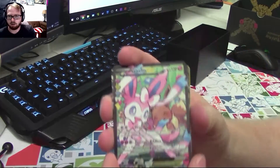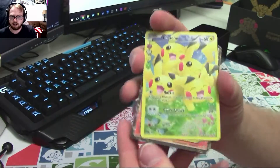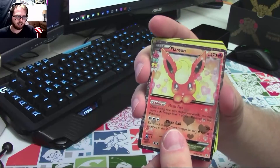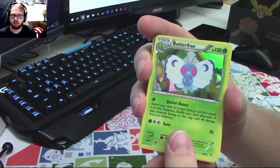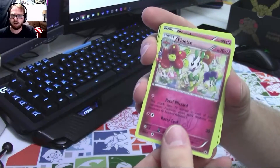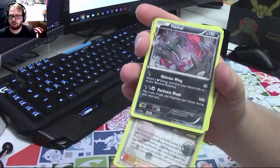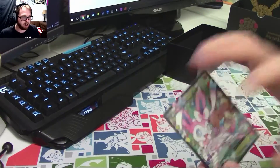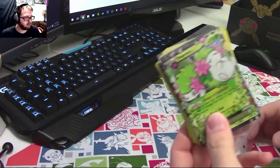Let's just go through these: Sylveon EX with a nice Eevee art, another Sylveon, Pikachu, Nine Tails, Flareon EX, Charizard, Butterfree, Dedenne, Flowette, Diancy, Wally, Energy Battle — 12 holos and EXes total. And a Shaymin EX promo — that's pretty good for the box.